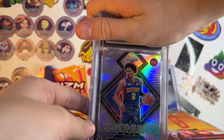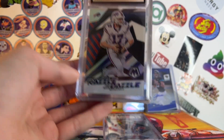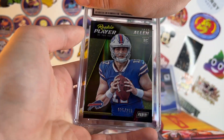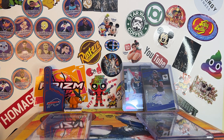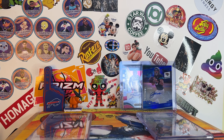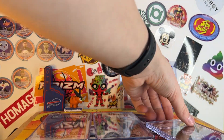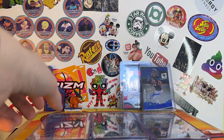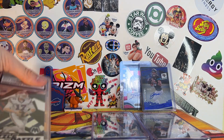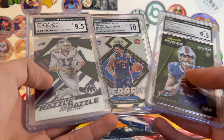The cards I got graded were all with CGC: 2021 Cade Cunningham Emergent Silver Rookie, Josh Allen Razzle Dazzle Mosaic Case Hit, and Josh Allen Rookie Player of the Day numbered to 250. I looked over these cards a lot to make sure they were in good condition. The Cade got a 10 — it's about $25 to $30. Josh Allen got a 9.5 — that's about an $80 card. And then the Case Hit also got a 9.5, so it's about a $100 card. I'm sending in one more — it's not a super valuable card, just one of my favorite players.